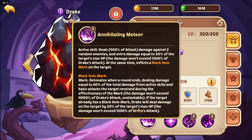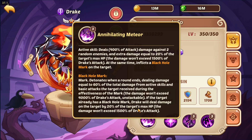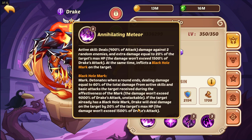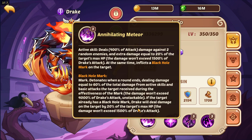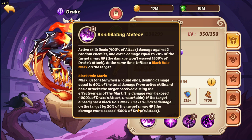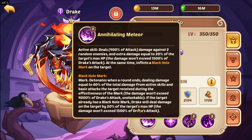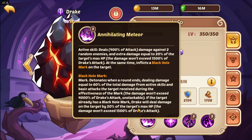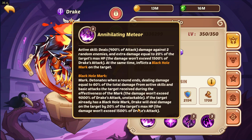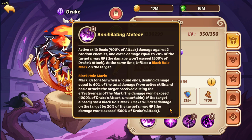The damage won't exceed 4000% of Drake's attack. If the target already has a Black Hole Mark, Drake will deal damage equal to 20% of the target's max HP — the damage won't exceed 1500% of Drake's attack. That means this target will get obliterated when the round ends. This is essentially a damage-over-time mark — a huge amount of damage from Drake lands at the end of the round.